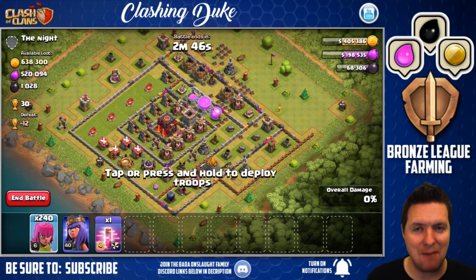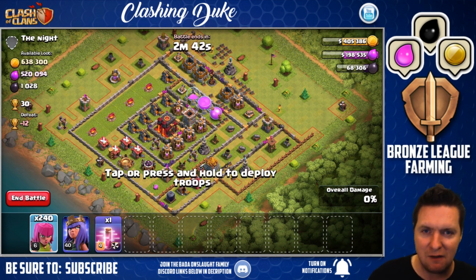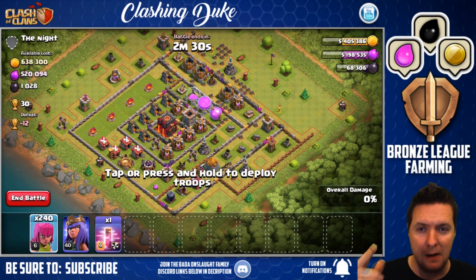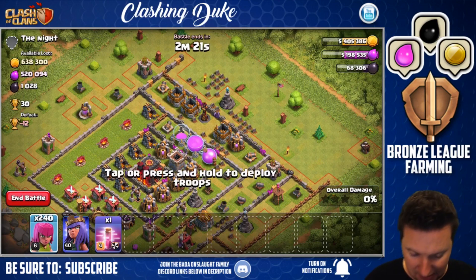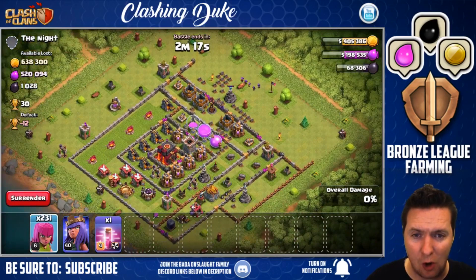What is up guys, it is Duke and I'm back with more bronze league farming. Yep, bronze league farming down here. I just went in — I wasn't even gonna start recording yet, I was gonna go ahead and get warmed up with my farming skills, which is very minimal. But my first one I clicked in at — you're looking at over 600K in gold and over 455K in elixir.